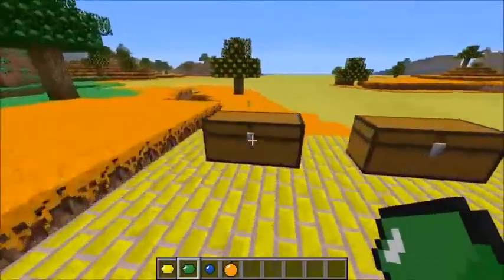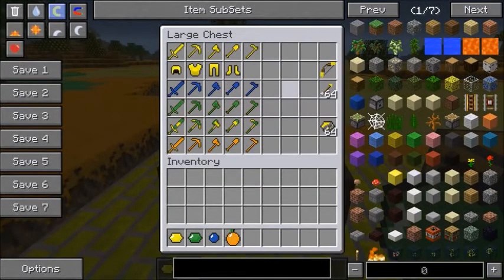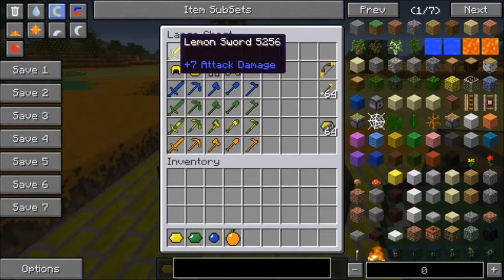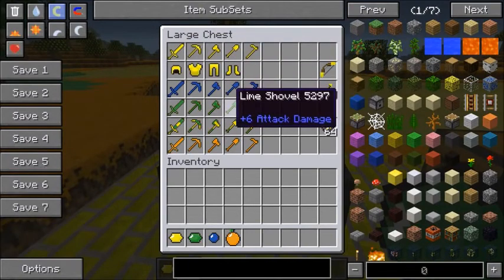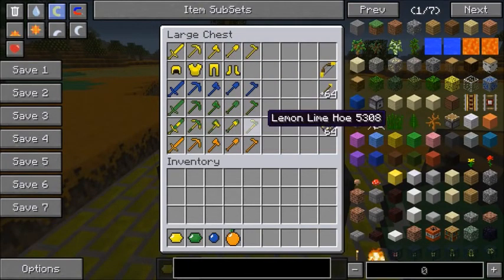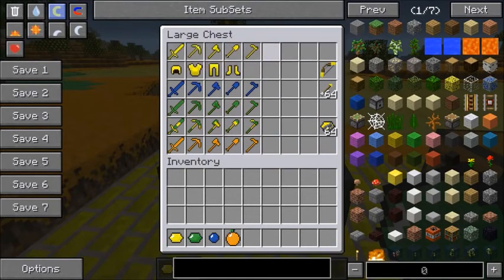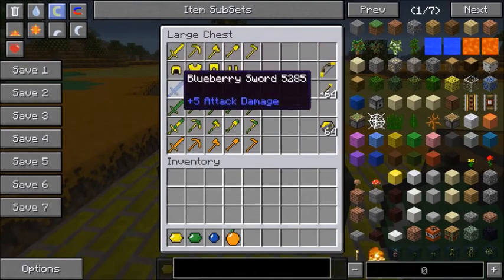The first things are the weapons, tools, and armor. Right off the bat there's a ton of different stuff — the lemon set, blueberry set, lime, even lemon-lime, you can combine them, and the orange set. If you're worried about the strengths, it's actually pretty good on some of these. The lemon one is as strong as diamond, and there's armor to go along with that.